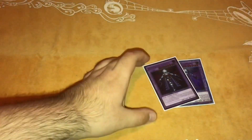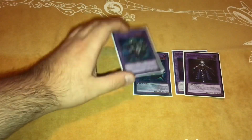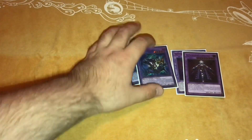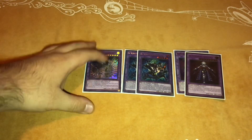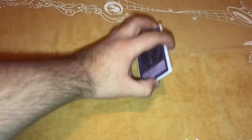For the Shadoll extra deck, we play two Construct and two Winda. I've seen a lot of lists play just one Winda, but I feel like a second Winda is really good against combo decks when you just lose the first one. We also play one Apkallone as a utility option. I was thinking about playing Shekhinaga so you can Super Poly against the Tri-Brigade deck, but there wasn't enough space.